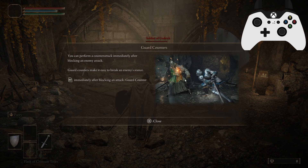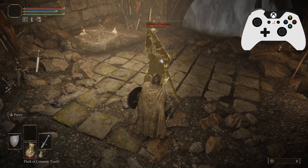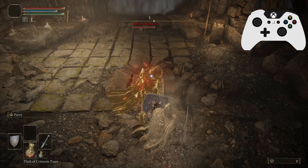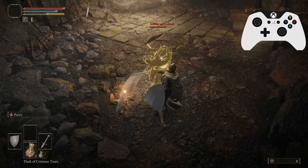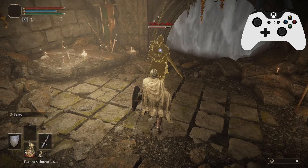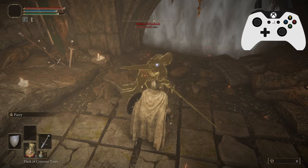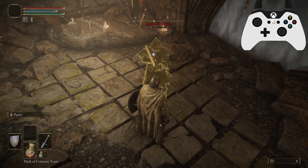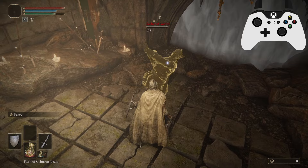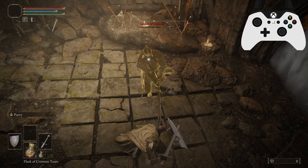This is the Soldier of Godrick. Guard counter: you can counter-attack immediately after blocking an enemy attack, and guard counters make it easy to break an enemy stance — just press right trigger immediately after blocking. The perfect deflect is a lot more noticeable in terms of the visual it gives you. If you deflect without a perfect, it's going to do no damage. Wait until you get those perfects and then retaliate. Nice and simple.